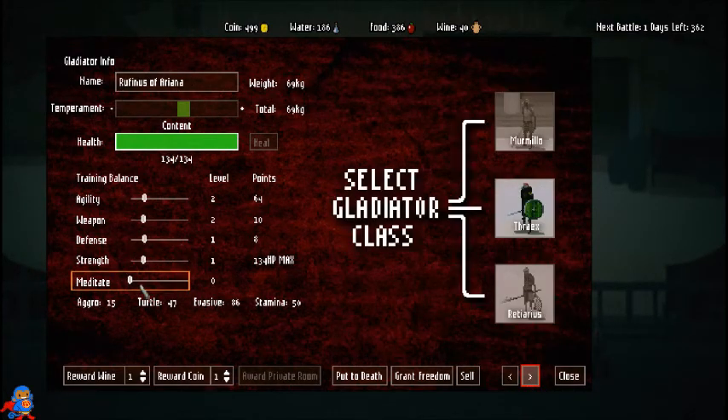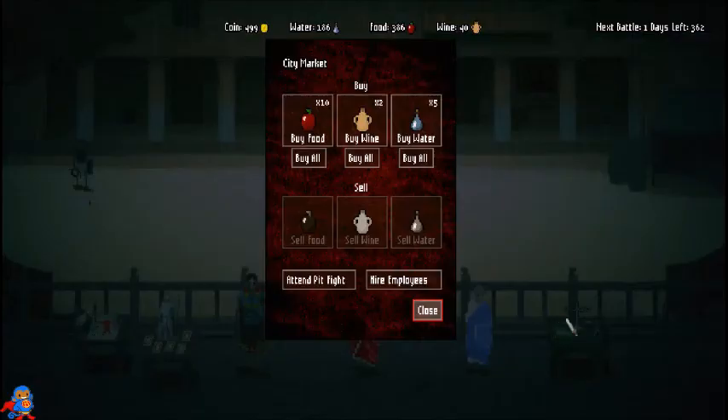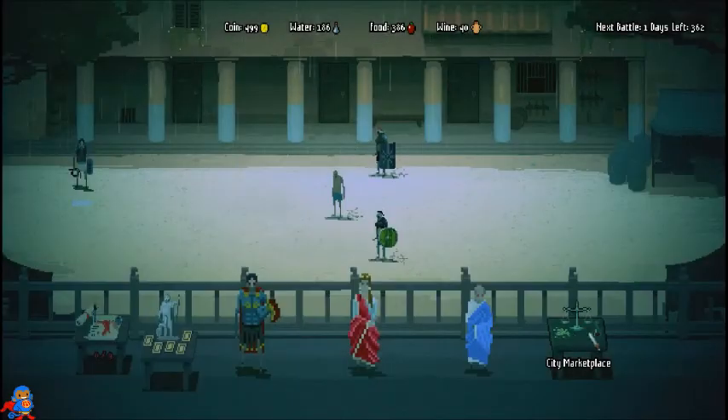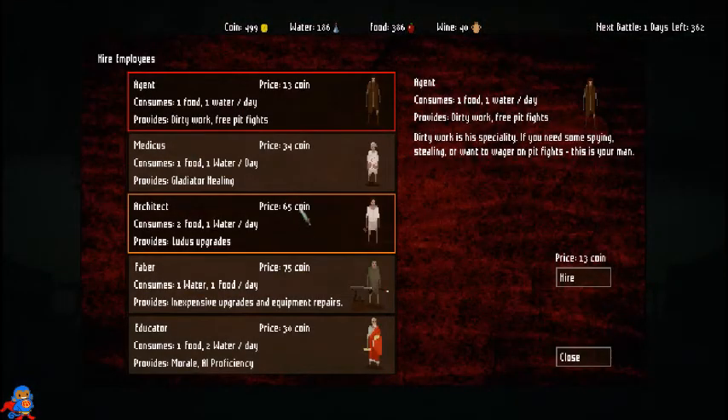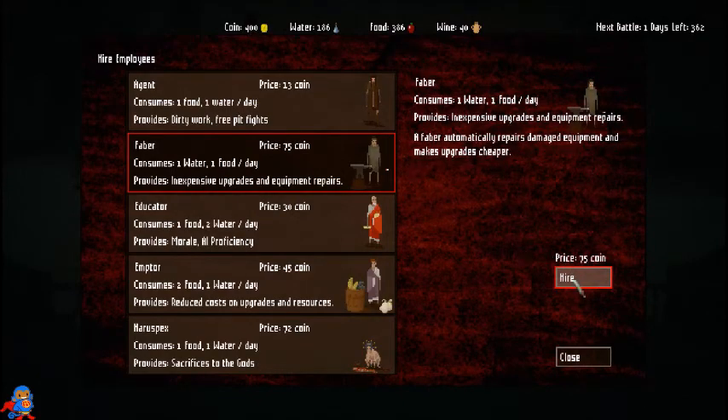I know training meditate is like a skill level, so I want them to be high AI levels. I'll probably train that to 100 so they can attack well, because I'm not going to be controlling them. I needed that upgrade to hire employees — the architect and this guy.